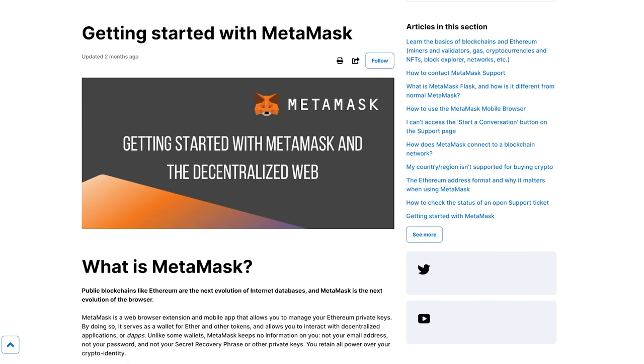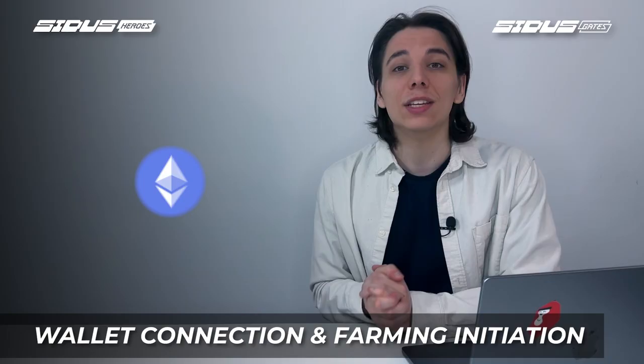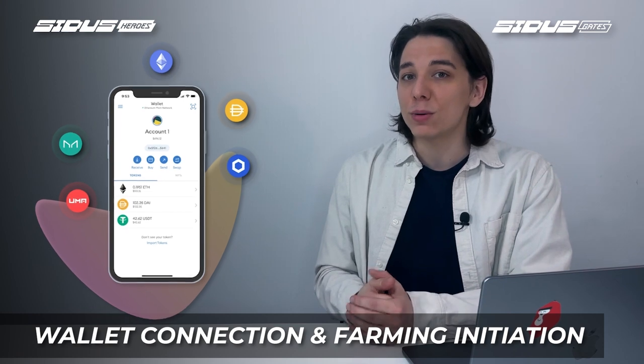Of course, the link will be in the description below. If you don't have MetaMask yet, just don't worry, because setting it up is just a breeze. Besides, they have a helpful guide on how to do this and you know where to look for the link. You will need ETH to use Cytos farming. Click Buy in your MetaMask and choose the appropriate top-up option and then just follow the instructions.